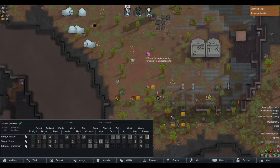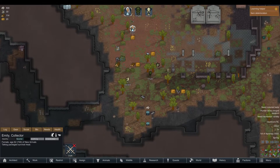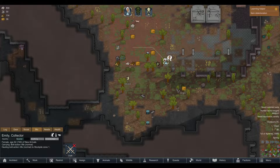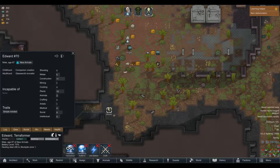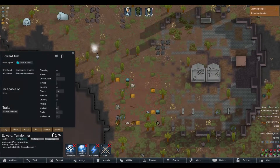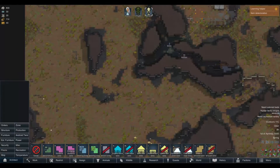Alright, so we have Emily. What are your traits, Emily? What button do I push? Social... no. It's needs? Bio. There we go. Alright. Shooting. Who's my builder? So she's good at crafting, not good at construction. So Edward is pretty much my construction guy. Don't know what that does, but that's weird. Definitely didn't know that was a thing.